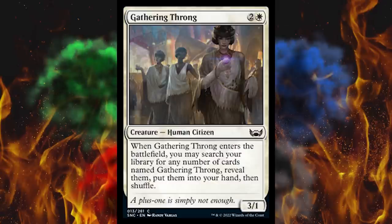Next up, Gathering Throng — it's a white 3/1 three-cost human citizen. It enters the battlefield and you may search your library for any number of cards named Gathering Throng, reveal them, put them into your hand, then shuffle. It's another silly draft gimmick where you draft like twelve of these — the old shoot-the-moon thing. It's not quite up there with the outside-the-game crap, but it's pretty damn close.